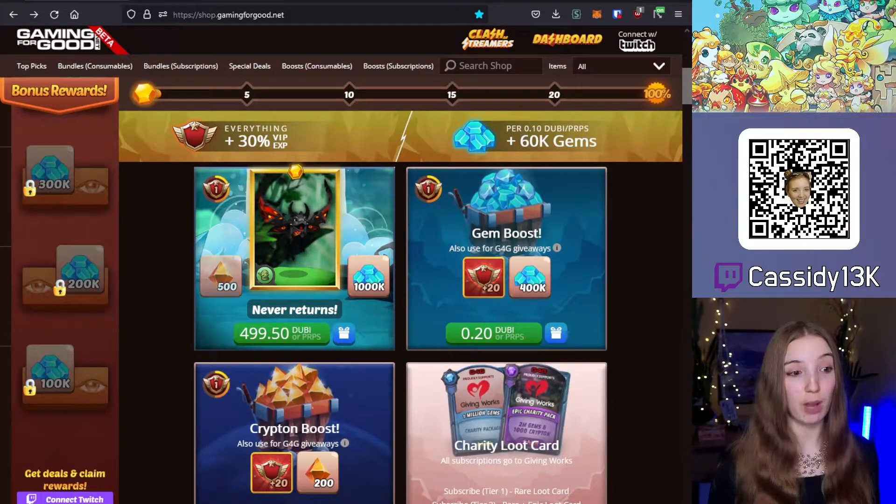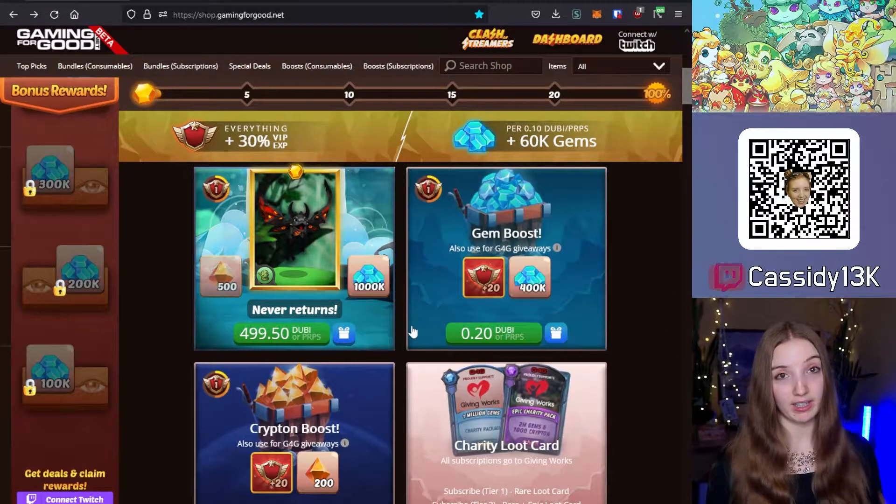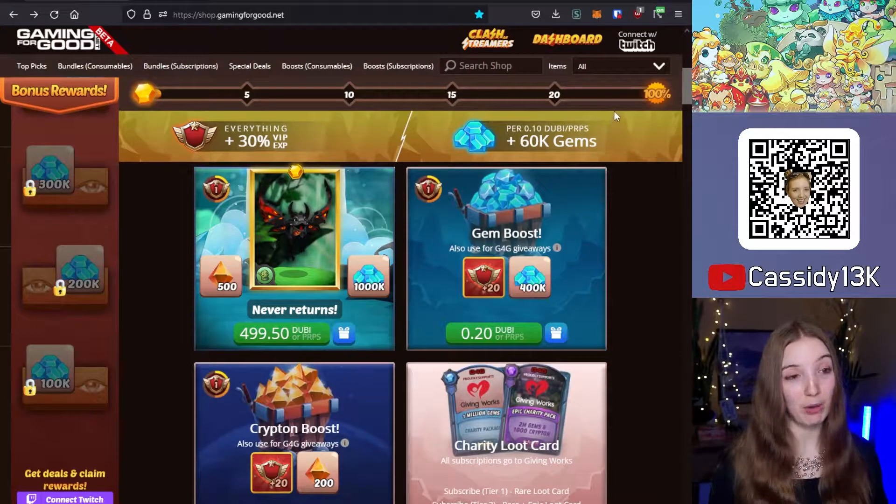To buy deals on the Game4Good shop, you can either log in with Twitch and then buy for your own account, or use your Give button. In this example, I'm going to buy a deal for my own account.